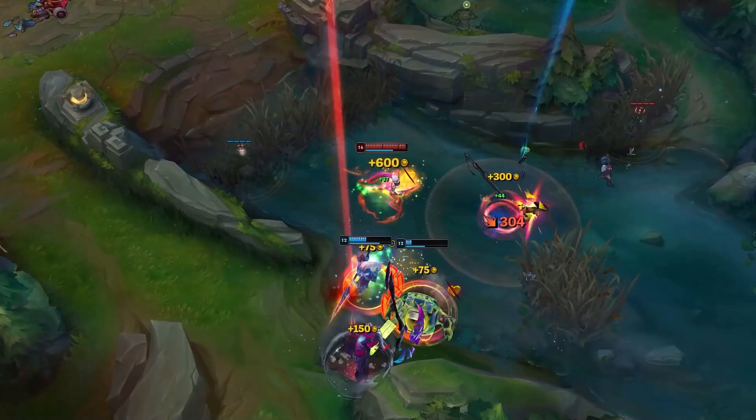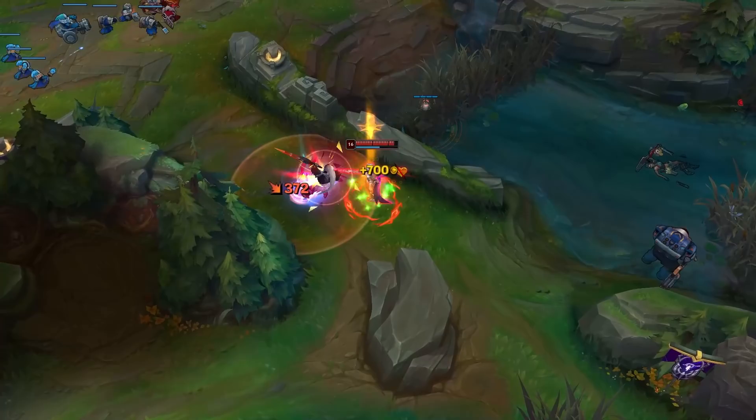This becomes much easier when you get Ironspike Whip, because the active can proc your ultimate giving you a small burst of speed. We'll talk about items in more depth later.